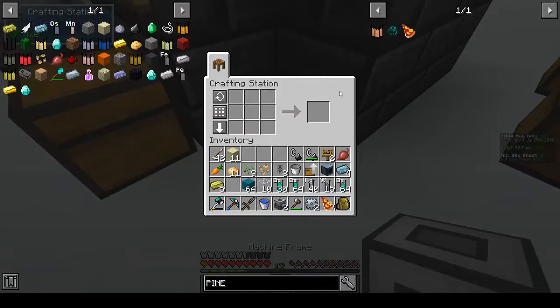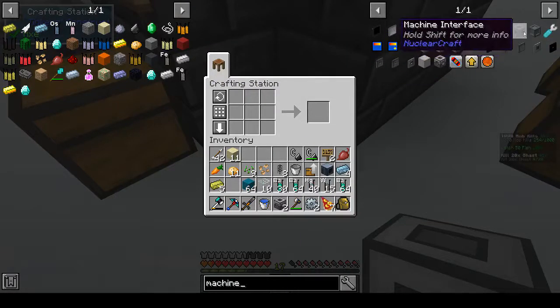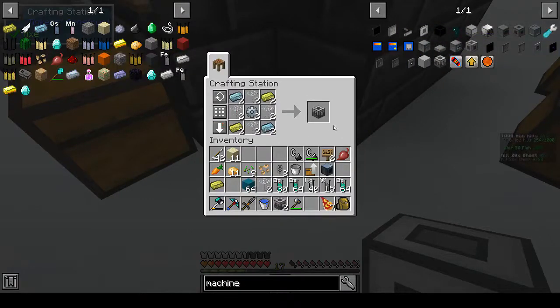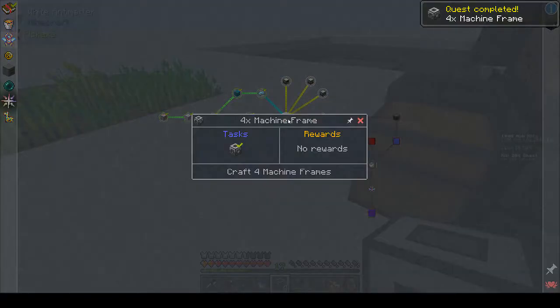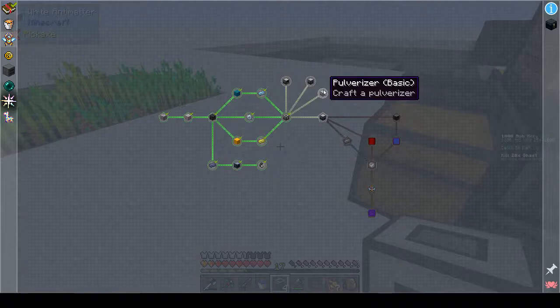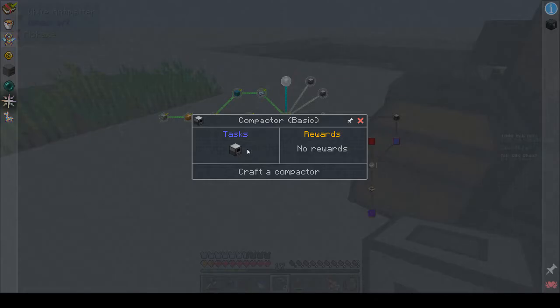We were making machine frames - that's what we were doing. Machine frame - and we wanted to make two, so that's four machine frames. There we go. Then from there what do they want? Compactor, phytogenic isolator, basic pulverizer, and induction smelter. Okay, let's look around. The compactor needs bronze and magnesium - I have magnesium to smelt down.